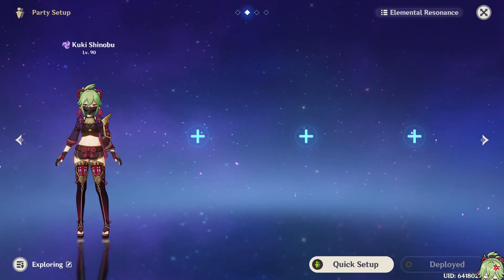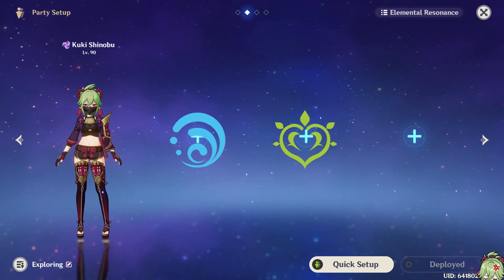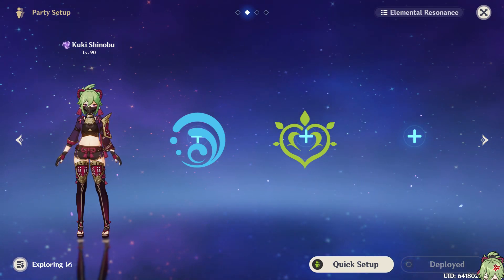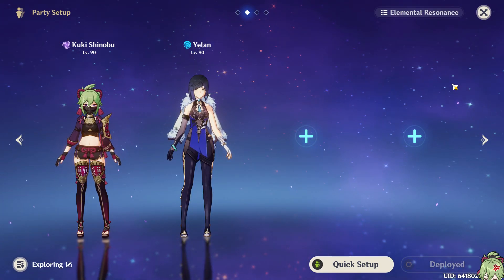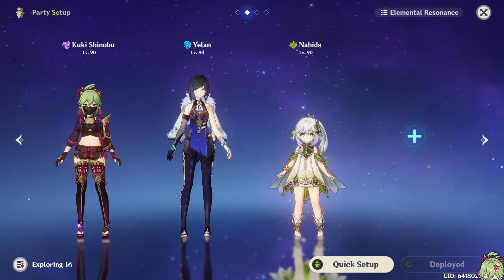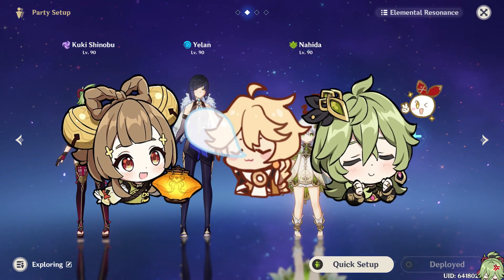Last but not least, let's get into some team comps. A Hydro and Dendro unit are non-negotiable in a Hyper Bloom team, because you have to have them to proc the reaction. It really can be any character of each element, but if they have consistent and easy application, they're class. Xingqiu and Yelan are what I've been using because they're the most head-empty — you just press Q and go. But Ayato, Kokomi, and even Barbara are good choices as well. As for Dendro units, obviously the Dendro Archon is gonna be the best, but Yao Yao, Dendro MC, and even Collei are pretty decent for this role too.